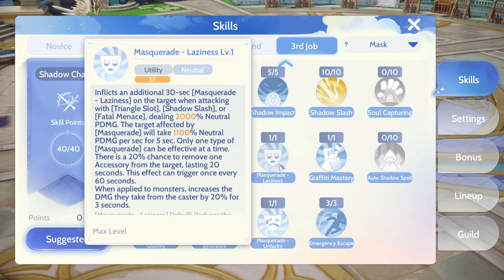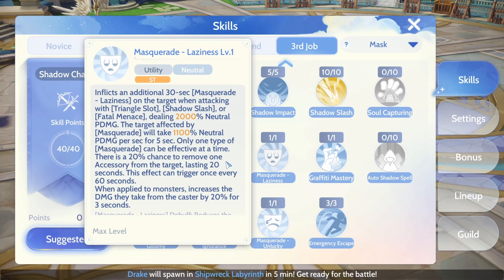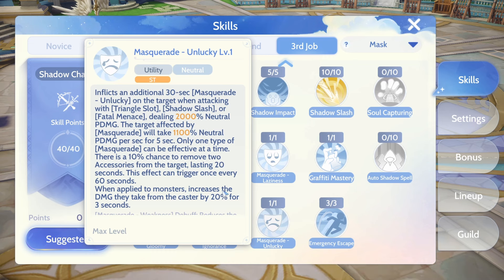I prefer accessories to be removed by the Masquerade buff because accessories give a lot of stats and are also slotted with cards. So for me, it's either Laziness or Unlucky. Do not be confused with the description — this is probably a typo error. Laziness will remove Accessory 1 on the left side, and Unlucky for Accessory 2. Not both accessories. Because if the description were correct, why would there even be a point in having Laziness?